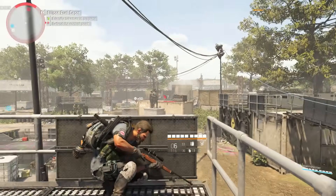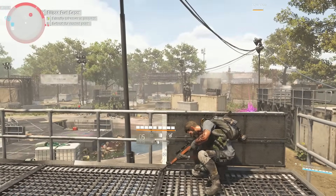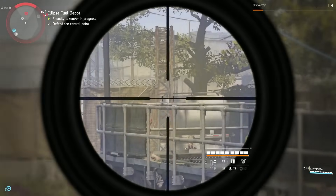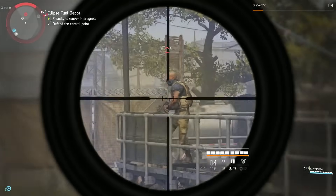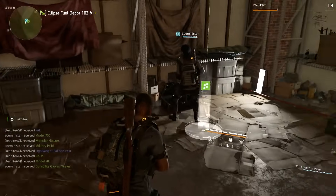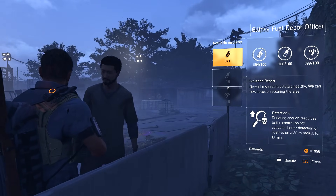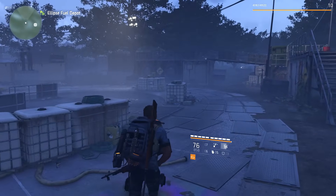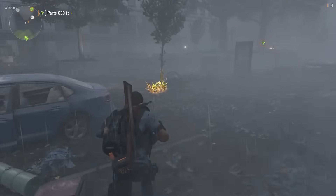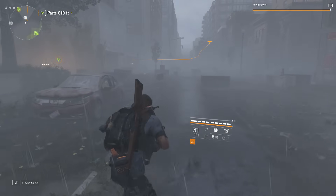There's a very simple core flow to these systems once you understand each element: find an enemy occupied control point, take it down yourself or by calling in backup, reap the rewards from the supply room, turn your gathered components, food, and water into raw experience for your agent by donating them to control point officers, and then amass even more supplies, gear, and experience even quicker by maintaining control of that section of the city.